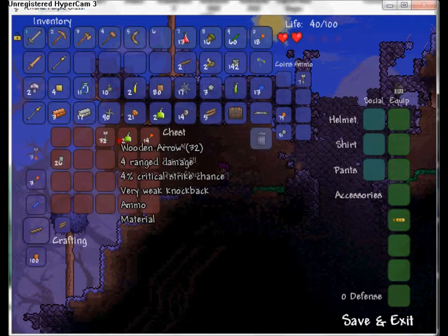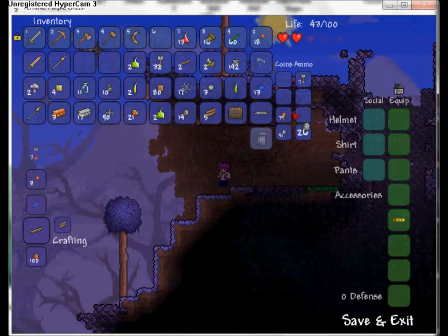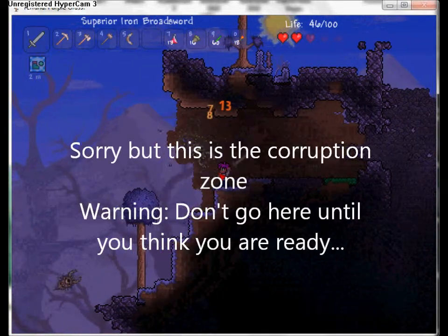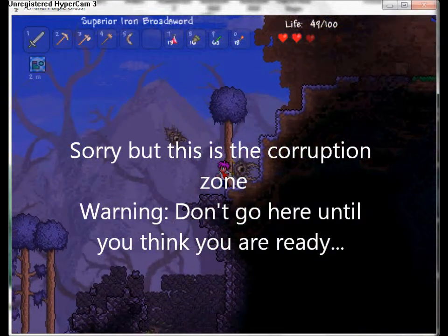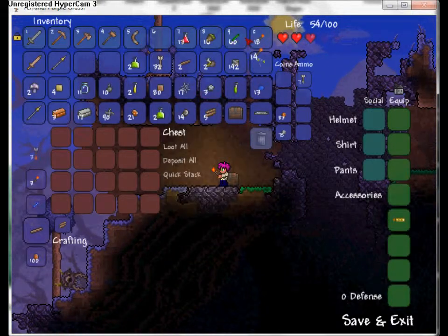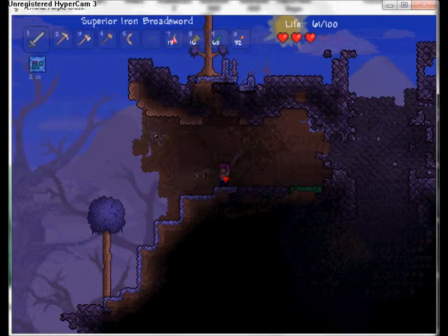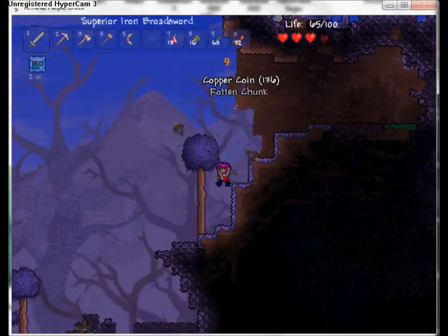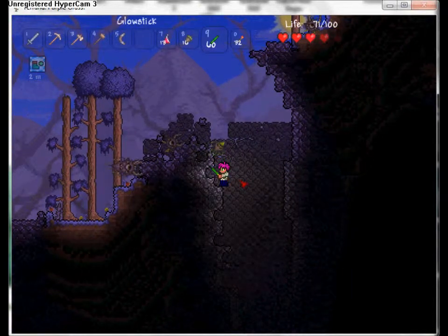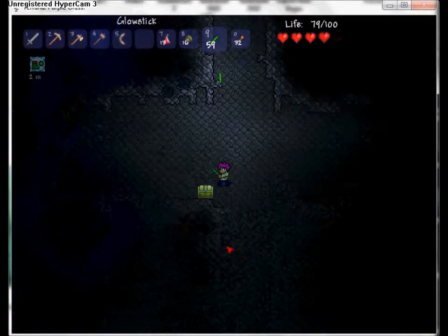My recording glitched - I accidentally pressed one button when trying to press another. Night owl potions, wooden arrows. Enemies are swarming me right now. Let me grab this chest and get out of here. If I go down here - that's pretty deep - holy shit a golden chest! These are pretty rare and give you really good stuff.